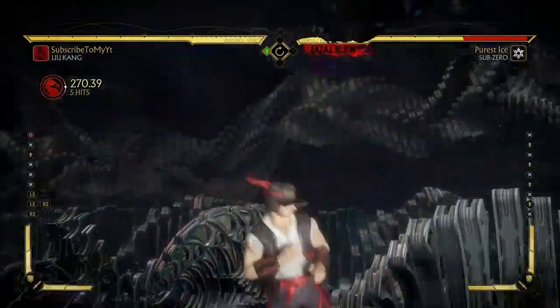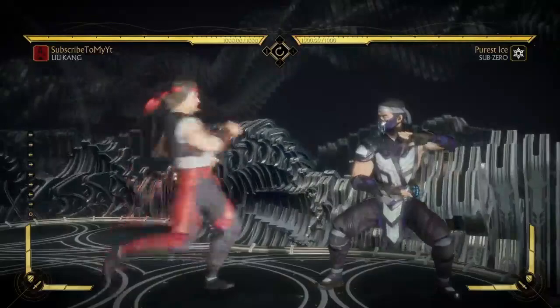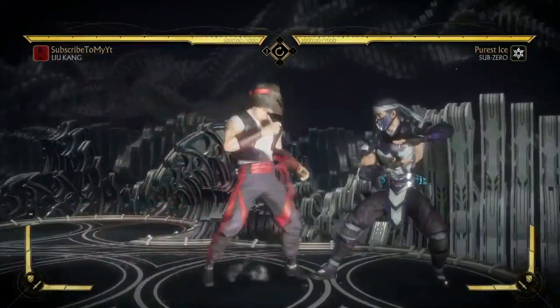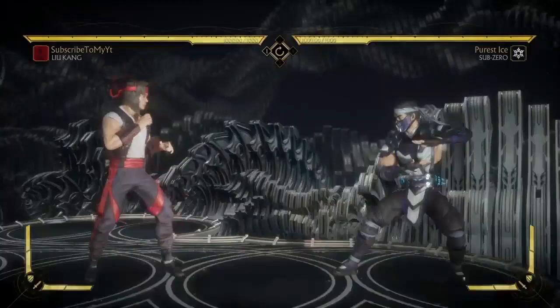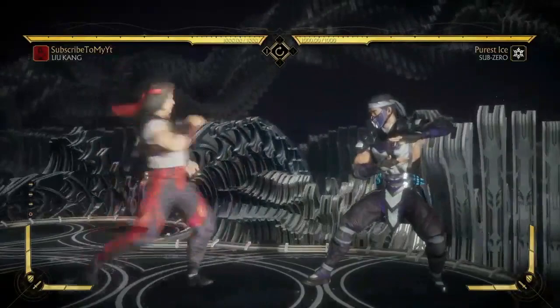Pretty much your game plan with Wu Shi Legend Liu Kang is to do whatever you can to activate the flame aura. One good thing about this variation is when someone tries to poke you but doesn't poke fast enough, Liu Kang gets the counter — and when he gets the counter, his crush-and-blow activates. So if someone is pressing buttons after you hit the cancel, you push that button out first and there goes the crush-and-blow.